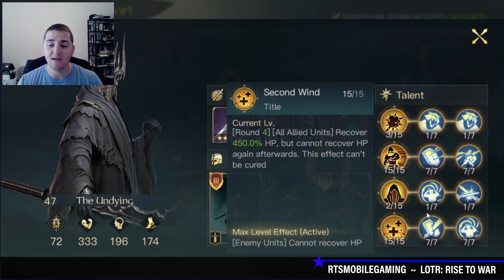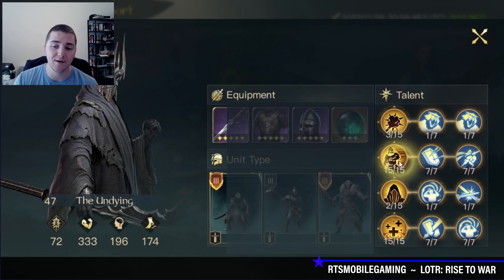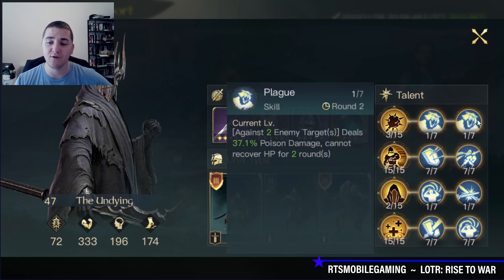I'm maxing out the R5 tree: Second Wind, Fanaticism, Chilling Edge. And I'm maxing out the bottom R0 tree: Undead Commander, Disheartened, and Nimbleness. All my extra points I'm divvying up between the other skills because I want these different damage instances.